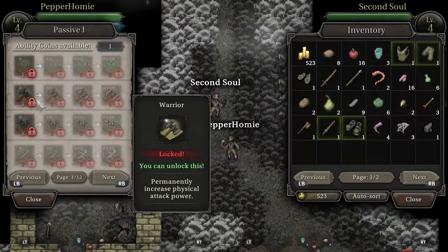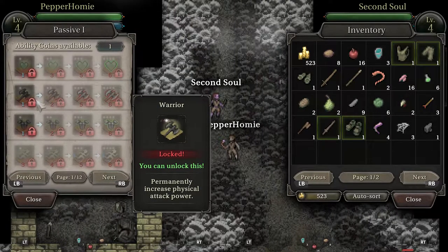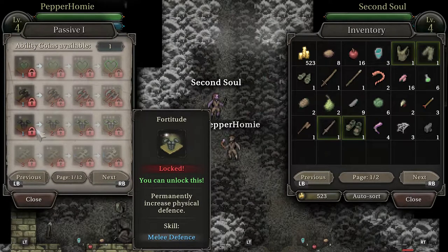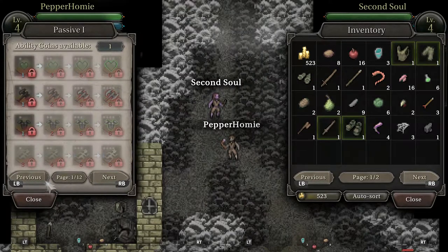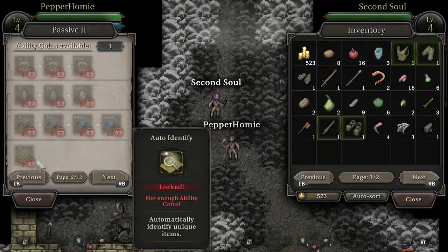Skills are earned by using skill points but are only available depending on your stats in certain categories. For example, if I wanted to learn the fireball skill, I would have needed to use a magic spell for a while to build up my proficiency when using spells. And that's pretty much the core multiplayer experience you'll have in this game.